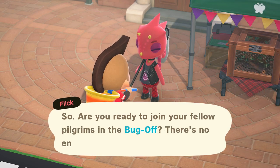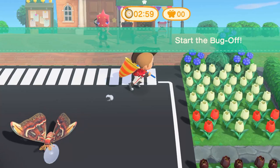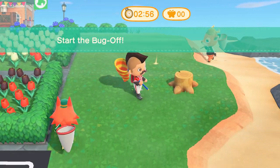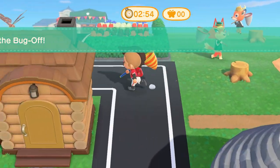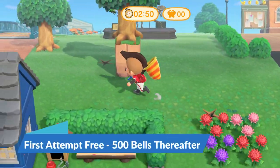To begin, you simply need to speak with Flick to learn all about how the Bug-Off works. Then you'll have three minutes to catch as many bugs as possible. You can participate as many times as you want. The first attempt is free, but you'll need to pay 500 bells for any attempt afterwards.